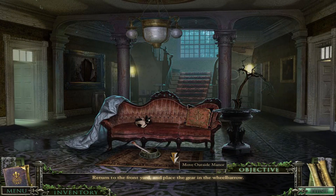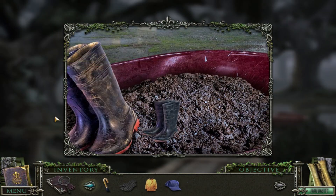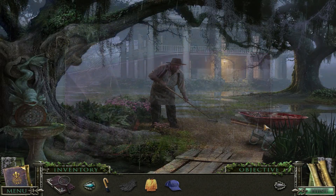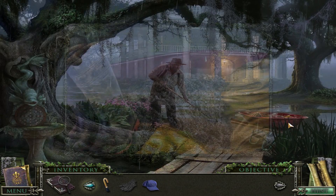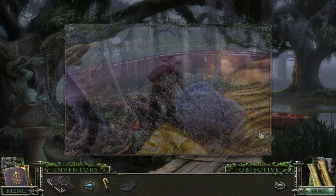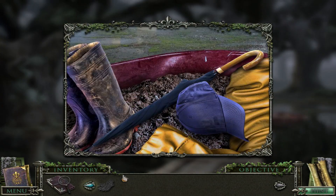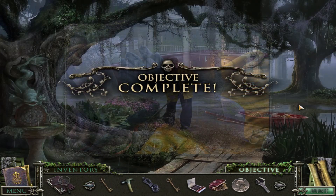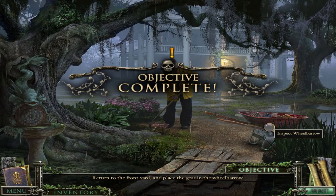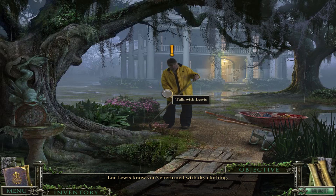Now, with that stuff, we can just put it in the wheelbarrow, and it actually does show up here outside. That's cool. But then once you place it all, now he's got his different outfit on.